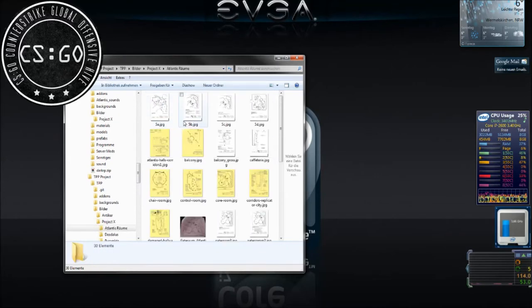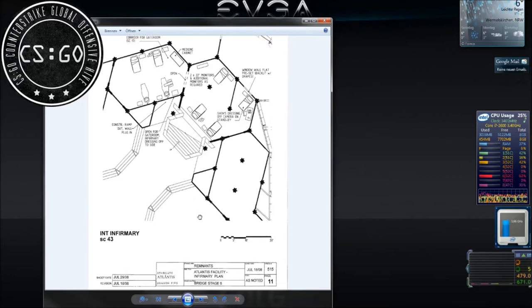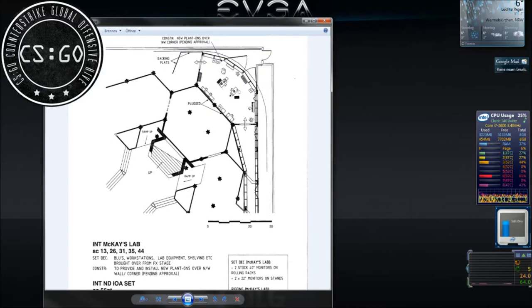So wie auch Sounds. Ich habe hier zum Beispiel nur Bilder mit Atlantis-Räumen. Hier haben wir zum Beispiel – ich weiß nicht genau, was das für ein Raum ist. Dann sieht es aus wie Quartiere, so ähnlich. Im Case-Labor sieht man hier hinten.